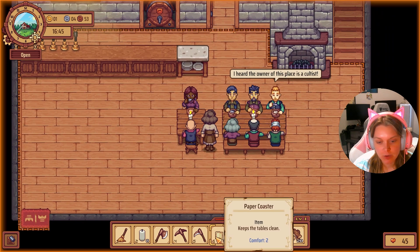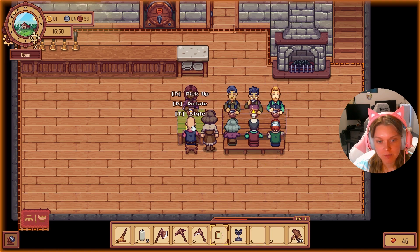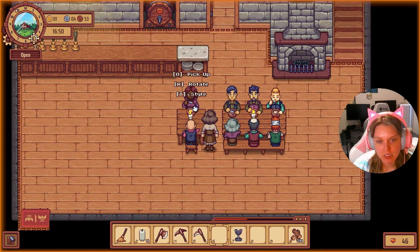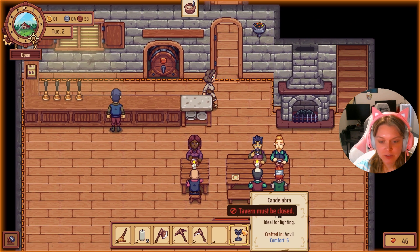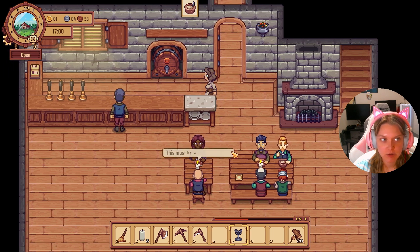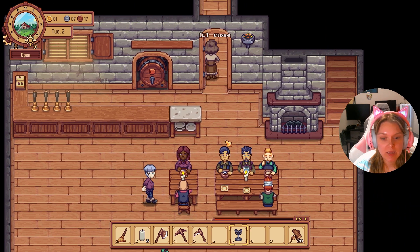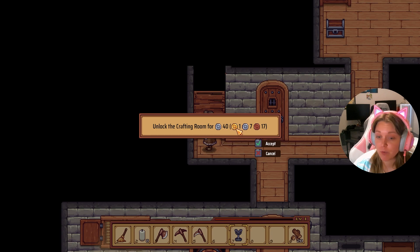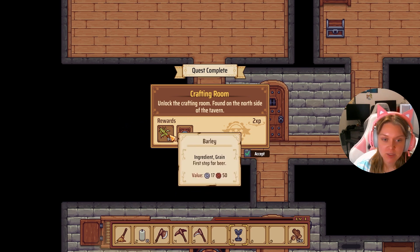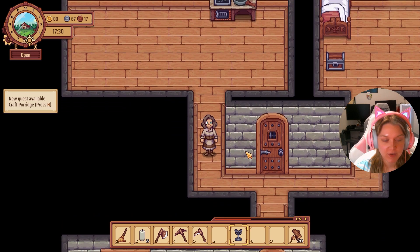First, we have these coasters, which we can put on our tables and they will make it so our tables get dirty less often. So we can just set those there. We also got a candelabra, but that's too big of an item to place while the tavern's open. So let's go ahead and open up our crafting room. We'll need 40 silver — we have one gold, seven silver, and 17 bronze, so we have plenty. That unlocked barley and more buckets of water for us, which is fantastic.